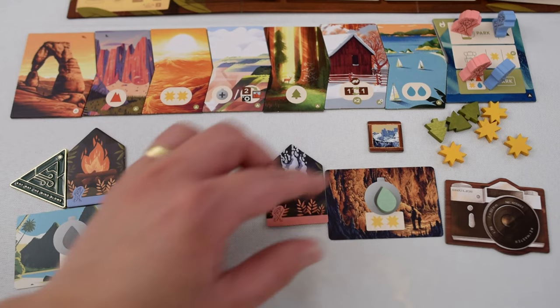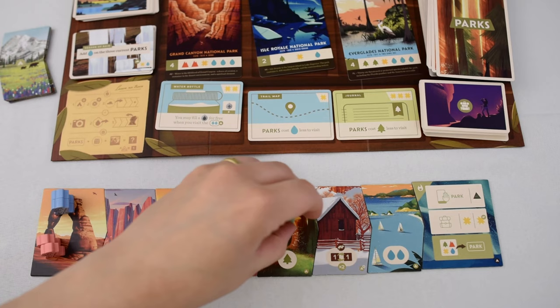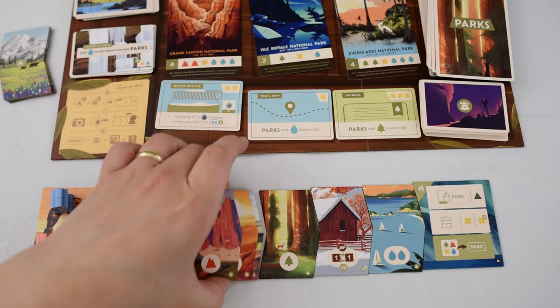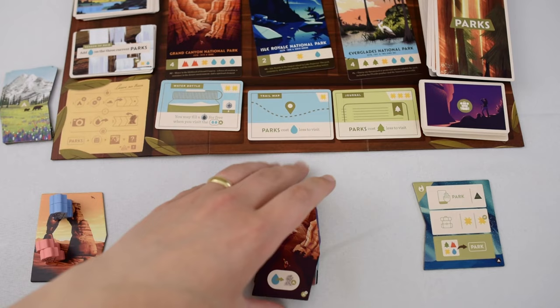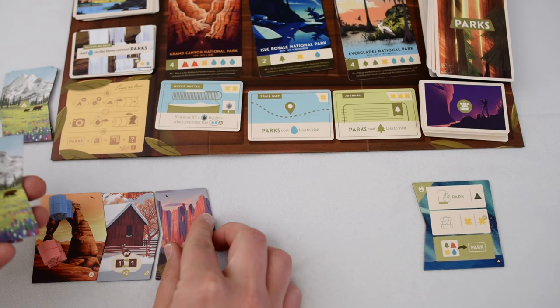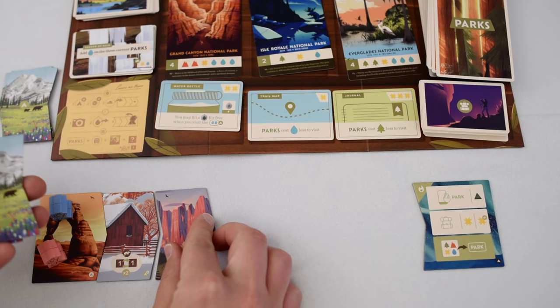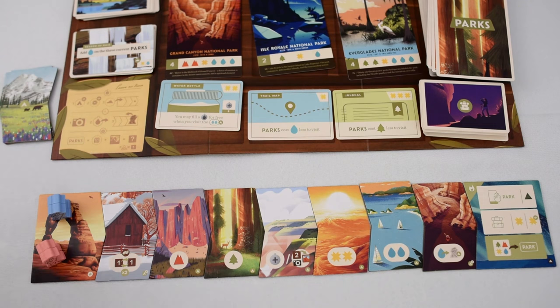Players then discard any water that was in their canteens and return all hikers back to the trailhead. Now that all hikers are back on the trailhead, we're ready to begin a new season. Discard any unused weather bonus tokens, then pick up all of the tiles from the trail, leaving of course the trailhead and the trail end. Now remember the stack of advanced tiles from earlier — draw a second one, add it to the pile, then shuffle all the tiles together including the two advanced tiles. Just like the beginning, flip these over one at a time randomly to form a new trail.